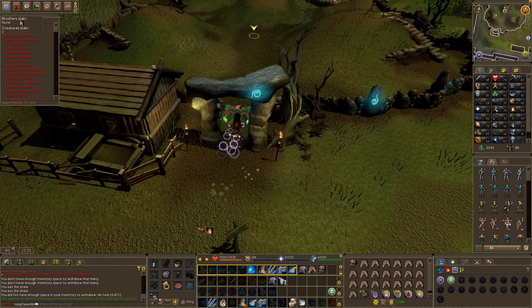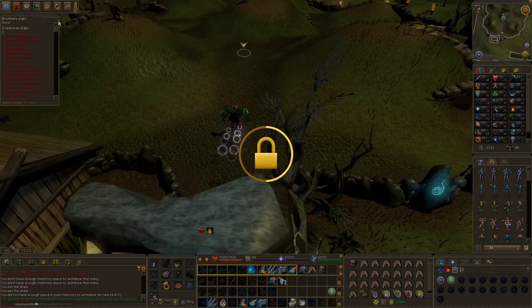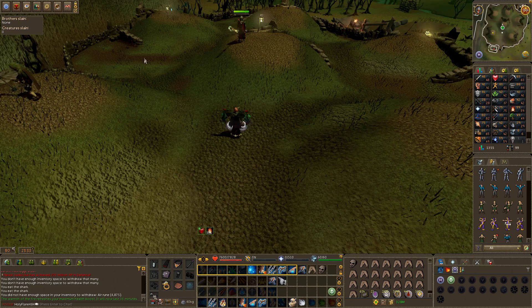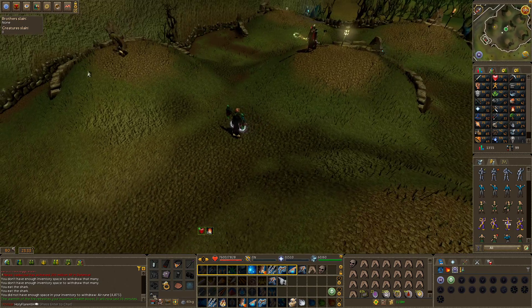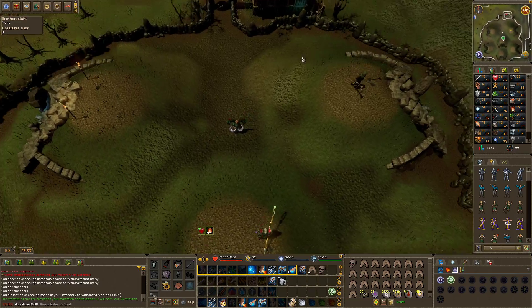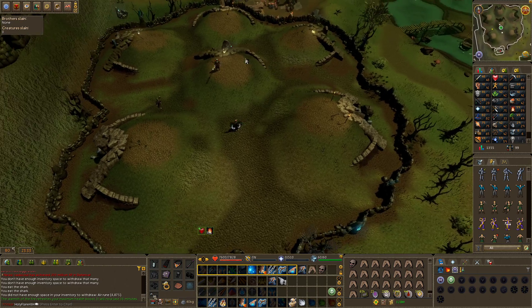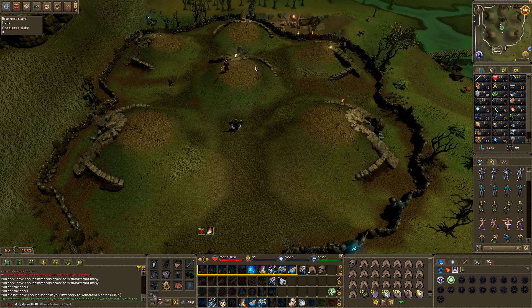When you walk in, there's a UI wherever you choose to place it that will say 'Brothers and Creatures Slain.' There are six brothers normally, but eight if you've done two quests — I believe Kindred Spirits and Ritual of the Mahjarrat.